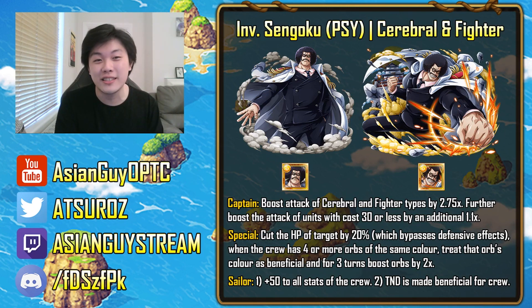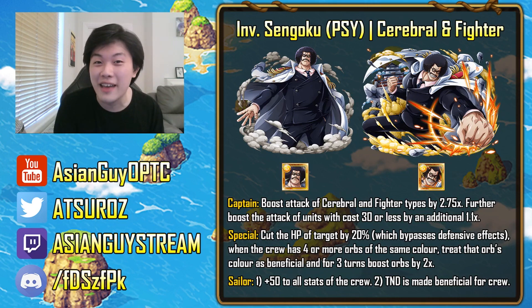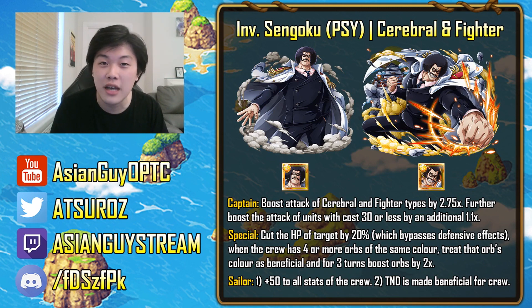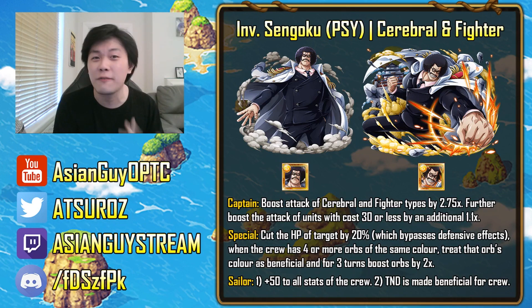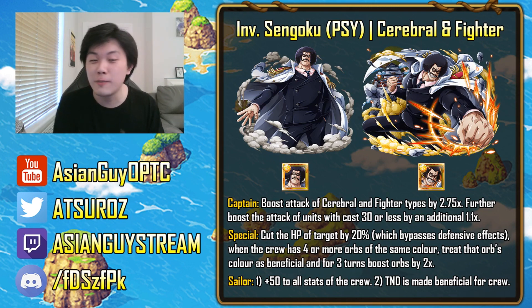Now Invasion Young Sengoku is a PSI, cerebral and fighter type. He will boost the attack of cerebral and fighter units by 2.75 times, and if they are cost 30 or less, will boost a further 1.1 times. Not a great captain ability in this day and age — not bad for a free-to-play unit. But if you can farm this invasion raid, you most likely already have a far superior captain. His special ability, however, is superb.